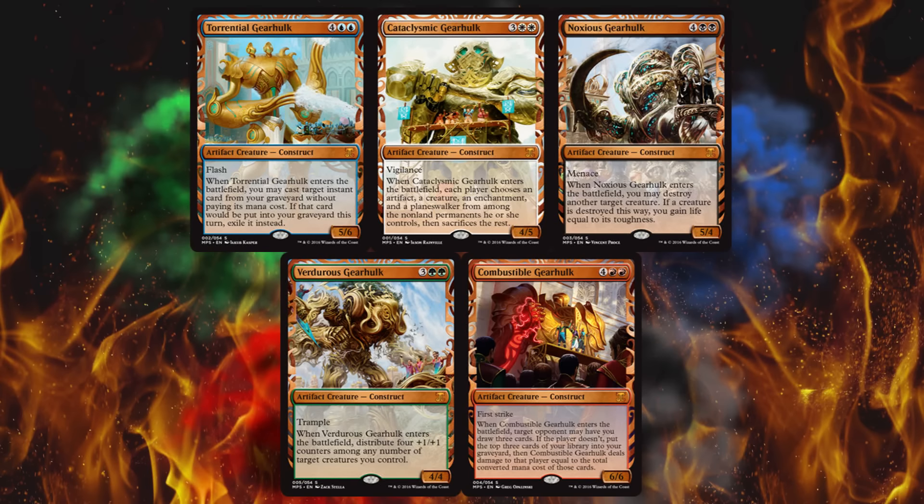So if you don't want the outrageously expensive Masterpiece Edition, you could just buy the regular ones. We got Torrential, Cataclysmic, Noxious, Combustible, and Virtuous Gearhulk, and they're all looking exceptionally amazing in the artwork.